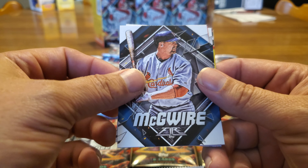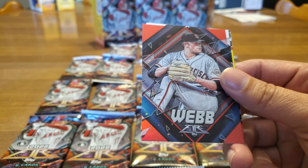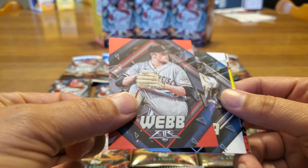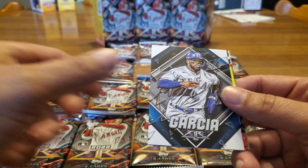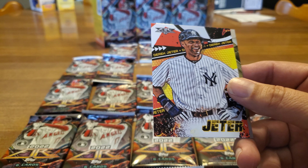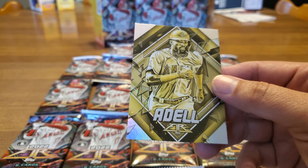First card: Mark McGuire. We got Joe Ryan — looks like a parallel. We got Webb. Is it a red parallel maybe? I don't know. Garcia. Siri. Derek Jeter, the captain. And Joe Adele.